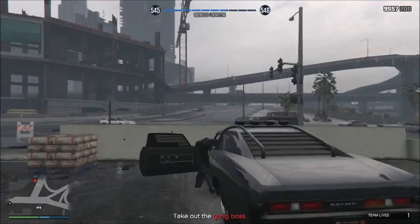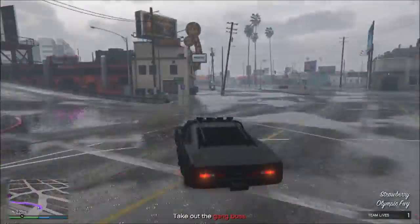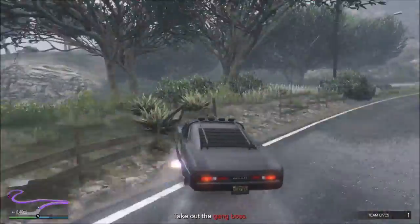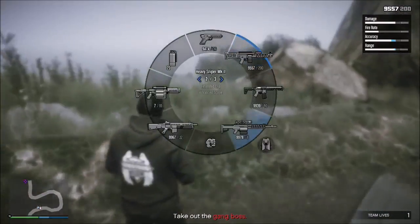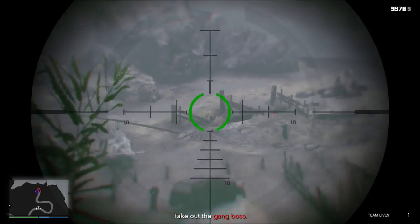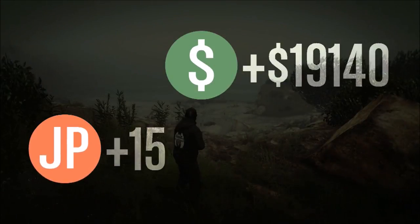Jump in the car and drive over to where the final mission objective is — taking out the gang boss, about two and a half miles away. This last part of the mission is actually the easiest part; the hardest part is just the drive. Once you get there, there'll be a few guys on the ground you can snipe, or just wait until the boss walks over and shoot him. Kill him and the mission's over. The mission payout isn't really that great, but it's a good training mission. This is Grey Witch — I hope this helps you out, and I'll see you next time. Peace.